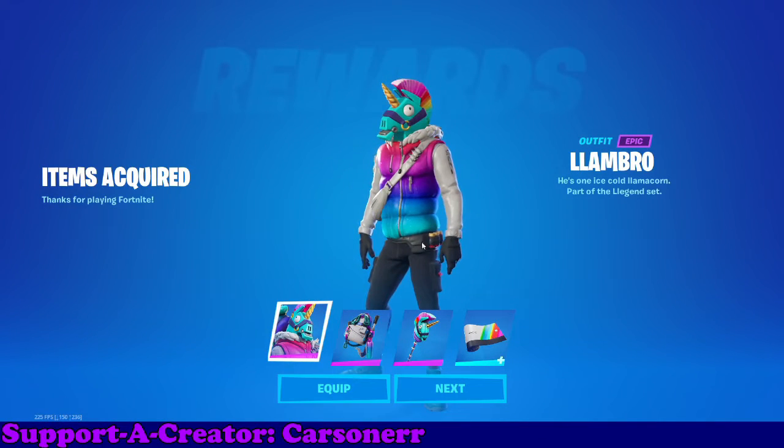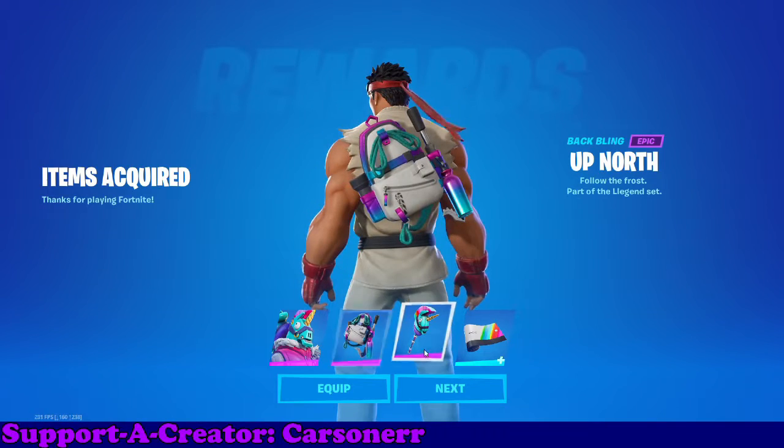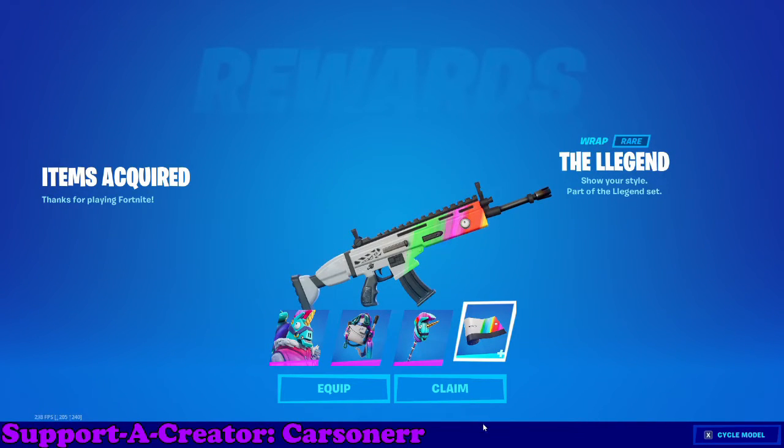So in this bundle you get the Llama Bro — the Lombro — the Up North Back Bling, the Pupcorn Pick Harvesting Tool, and The Legend Wrap.